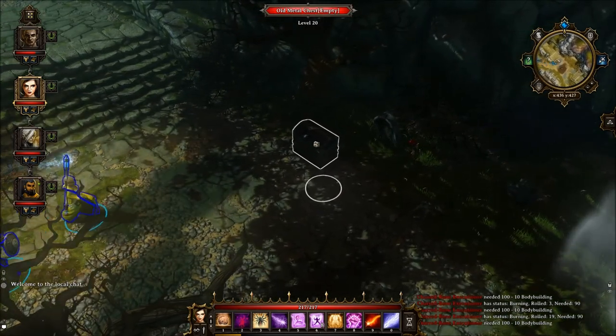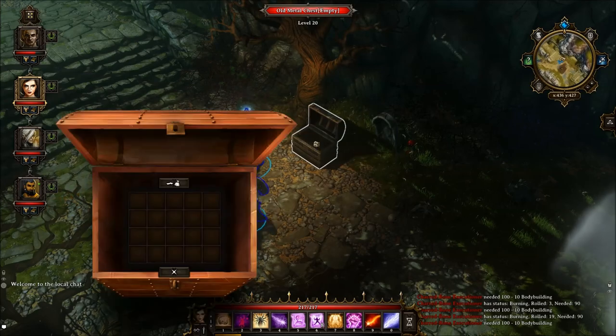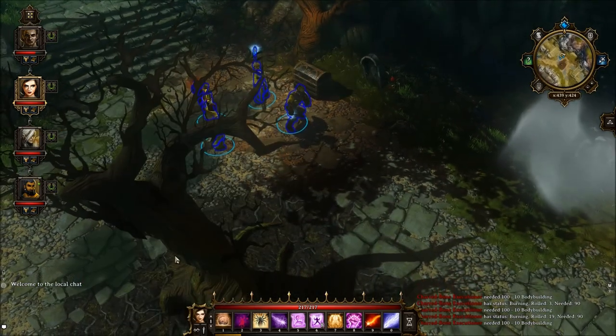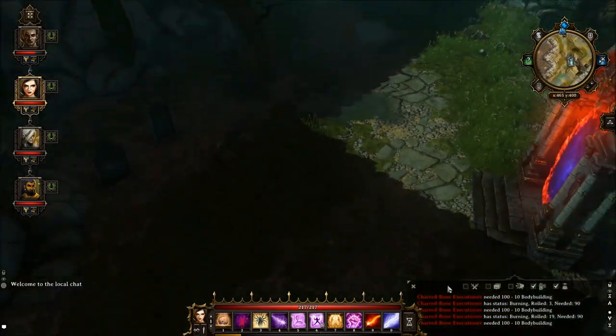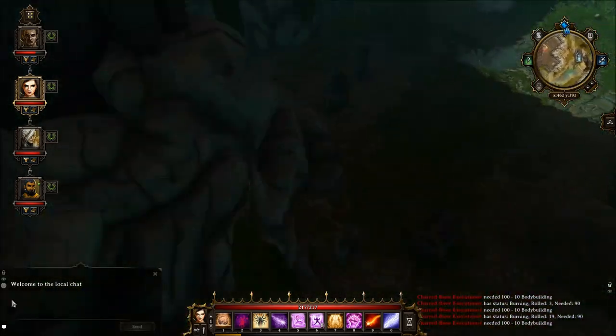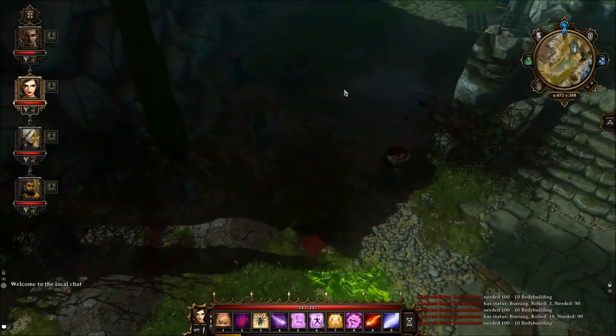Then you loot this chest right here. This chest will have a key. At this point you should have three keys. Then you would head down here and open this chest right here.